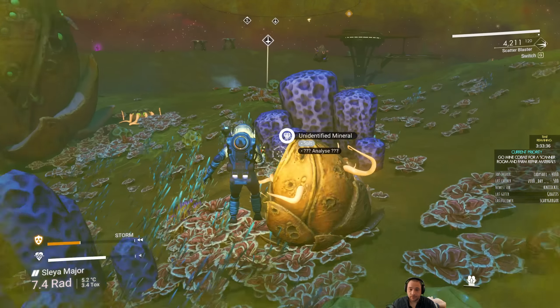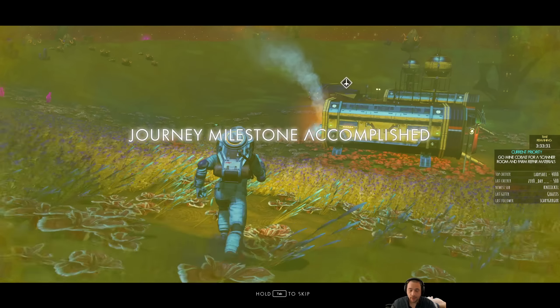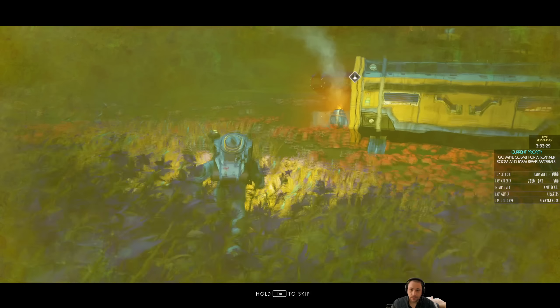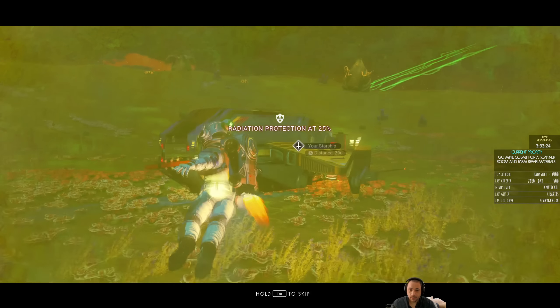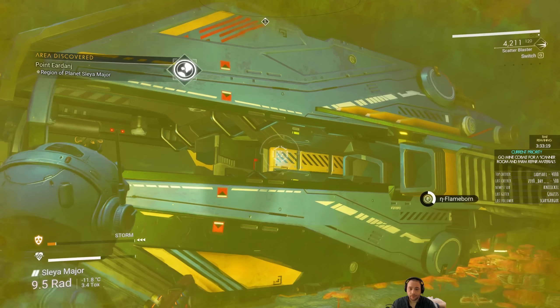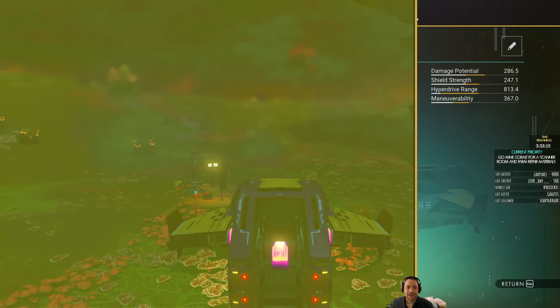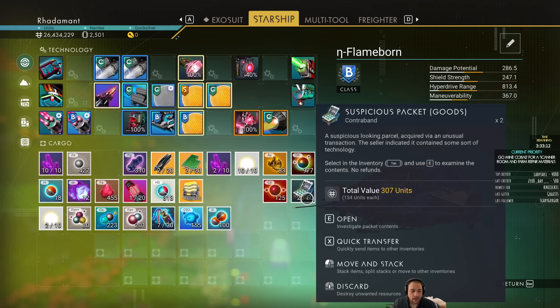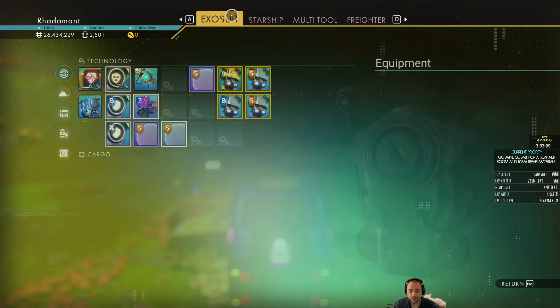Storm! I dropped aggro. I need to get inside — my poor dude was cooking. What I'll do is I'll just tickle a Gravitino Ball — that sounds dirty — but I'll tickle a Grav Ball to piss off the mechs, the sentinels around here. So one more mirror and four hearts, and I'm done.